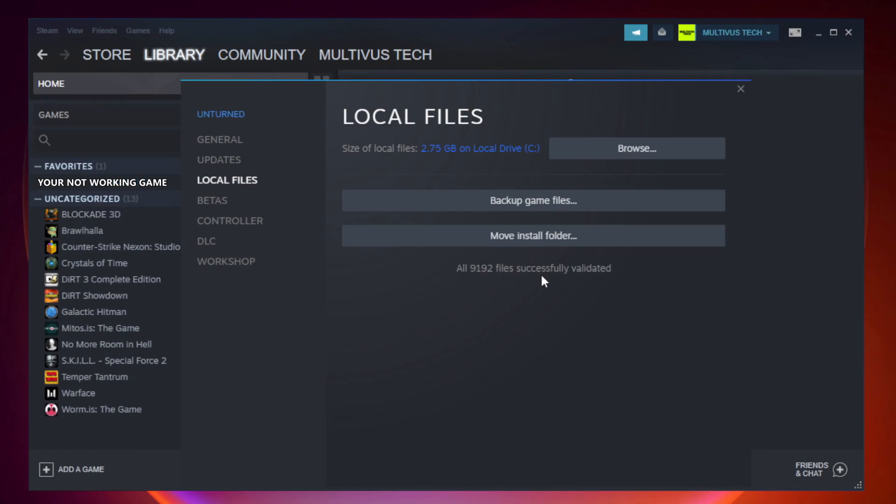Click Verify Integrity of Game Files and wait. After complete, click Browse.